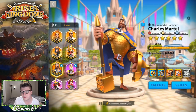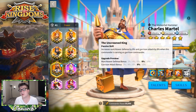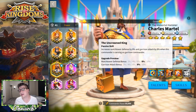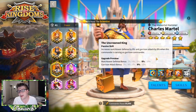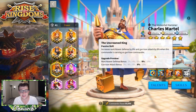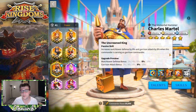The third skill is called The Uncrowned King. It increases watchtower defense by 10% and garrison attack by 10% when this commander is serving as garrison commander. The watchtower defense isn't that significant since watchtowers typically die quickly in battle. The best part is the 10% garrison attack bonus — and importantly, this applies to any troop type in your garrison, not just infantry, so your entire garrison gets this buff.